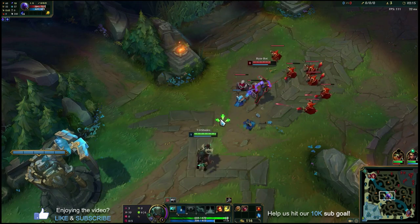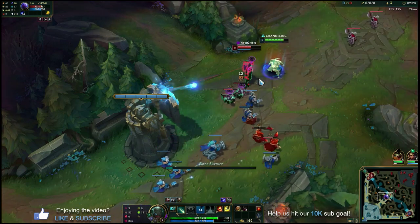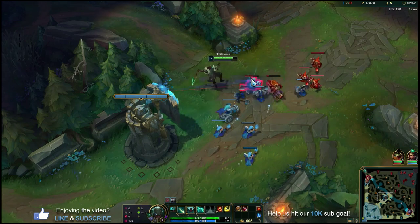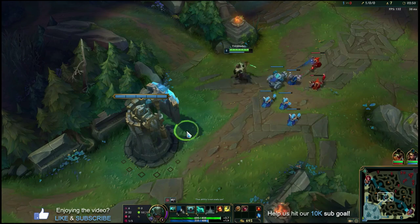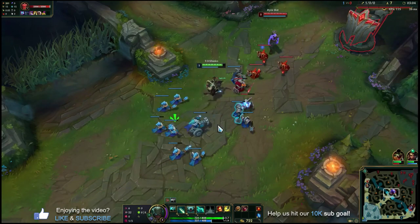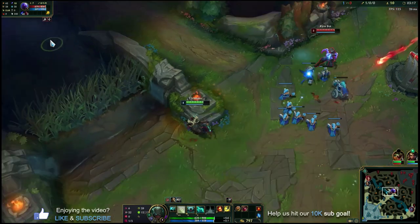You can use Q to last-hit minions at range, but it's not the most effective use. At level two, start looking for a trade — E over the wave, auto-Q if they get too close, and you can get a kill. Because you get pushed in a lot with Pyke, that situation comes up more than people realize. A very popular way to get kills at level two or three is hooking the enemy into your turret while they're pushing you in — just wait for the opportunity to land that hook. Summoner spells are always Flash and Ignite since you're looking for kill pressure at all times as an assassin.